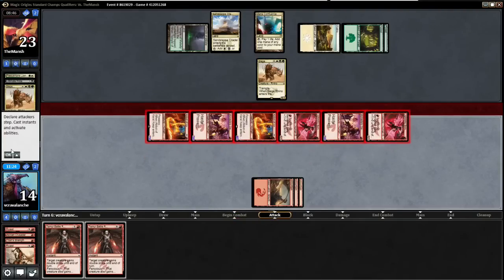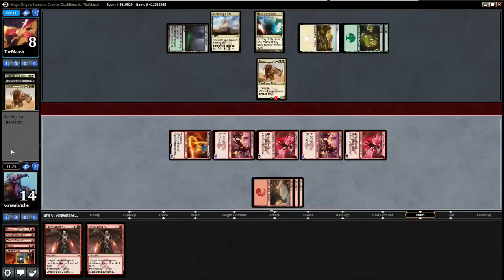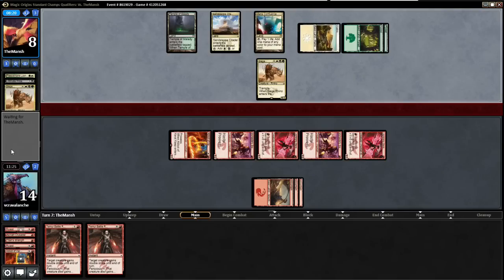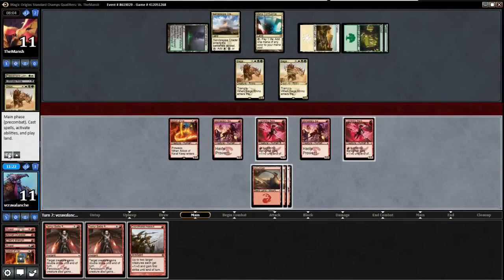He's going to kill an Abbot here but take a lot of damage. Down to 8 — we'll pass the turn and hopefully he doesn't have another Siege Rhino. A Warden would actually be good for him because he can give it lifelink. Oh joy — I think we're still okay though. I need a land off the top. Triple Siege Rhinos! Coordinated Assault is okay — we'll attack with everything again.